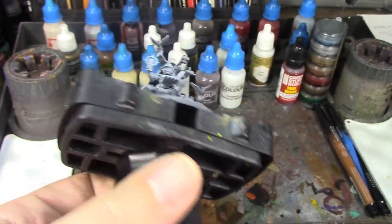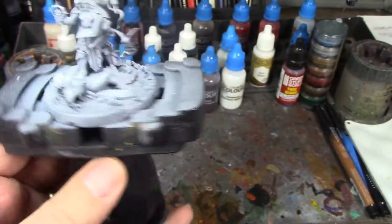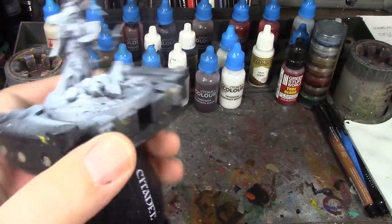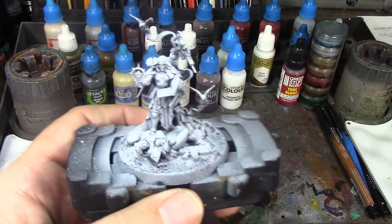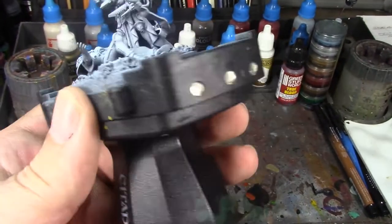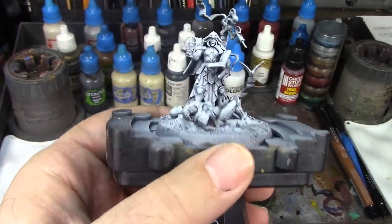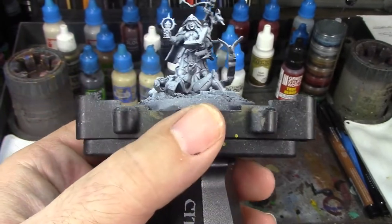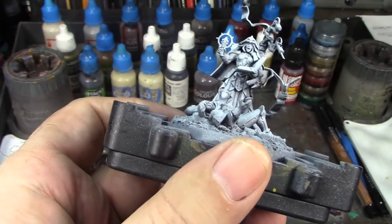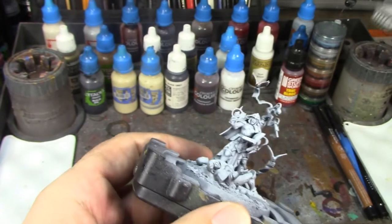All right brush monkeys, we're back and we've got the Sisters of Battle Hospitaller all zenithal primed. I went a little heavy on the white because she's going to have white robes and white hair — I want bright vibrant colors on her. There's a lot going on here and I'm a little bit intimidated by this figure, but I think it's going to come out really nice. I've got the paints all laid out and there's going to be a lot of them.